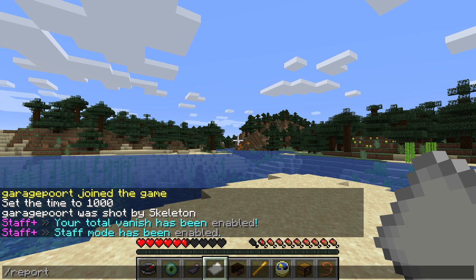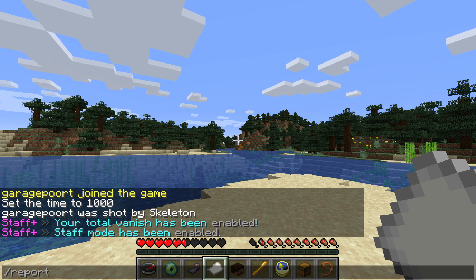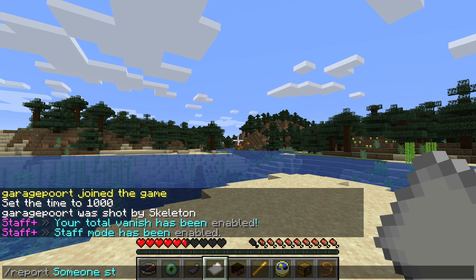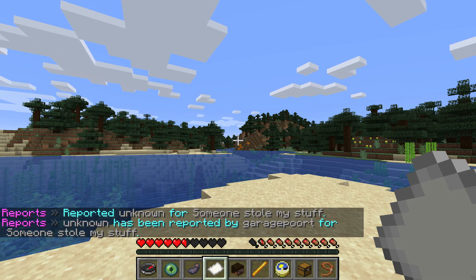The second one is the report command, in which you just report any kind of issue you might have encountered on the server. You will notice that it doesn't autocomplete the player name, because it's not linked to a player when you report this way. So I can just say 'someone stole my stuff' and it gets reported.